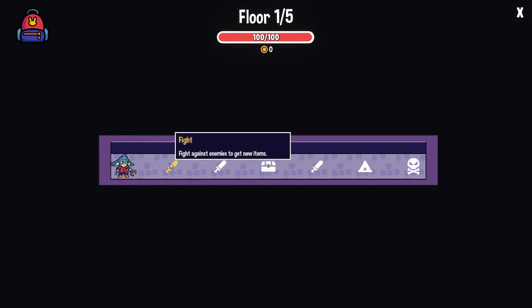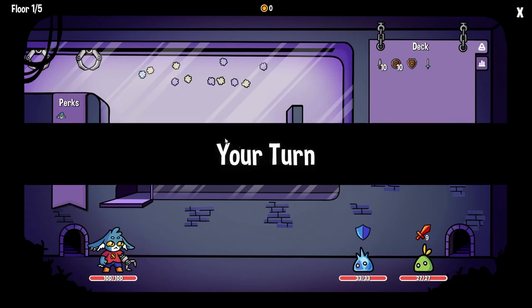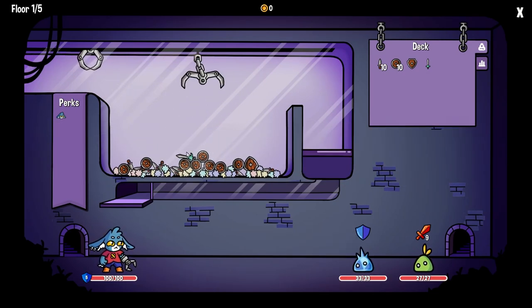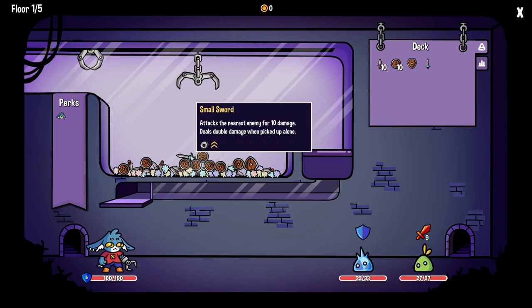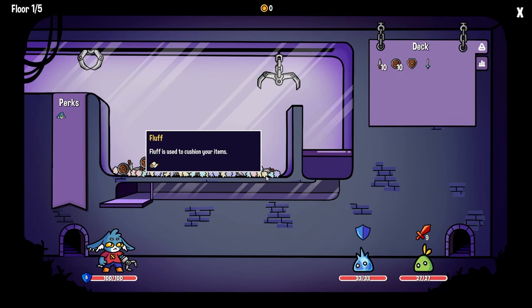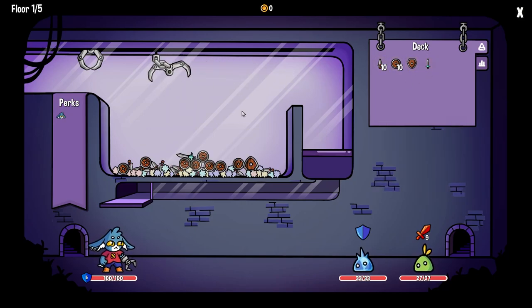Okay, so we're just going to get into it. Here's the entrance. Fight against enemies to get new items. This is our turn — so we're gonna pick these things up. Look, a small sword attacks the nearest enemy for 10 damage, deals double damage if picked up alone. And obviously a big shield. And this fluff is used to cushion your items.